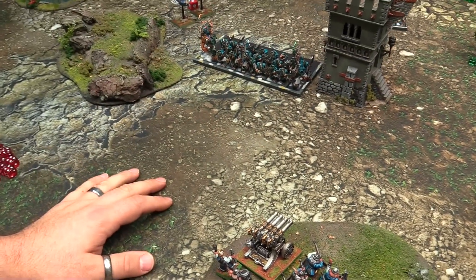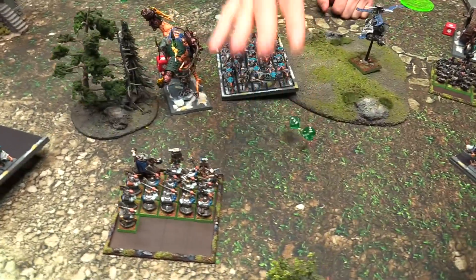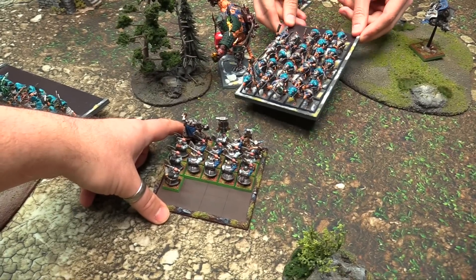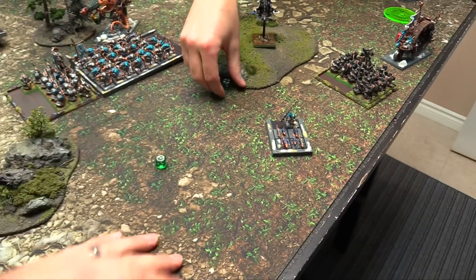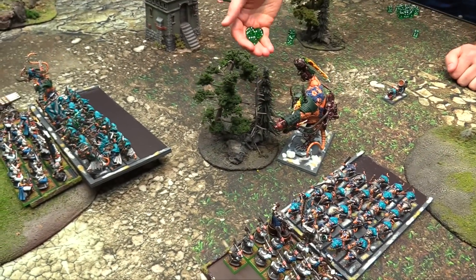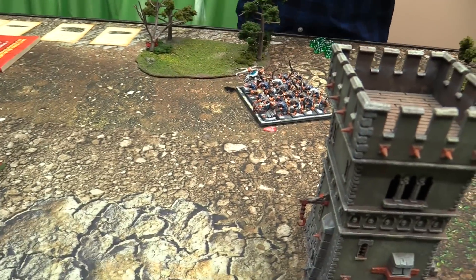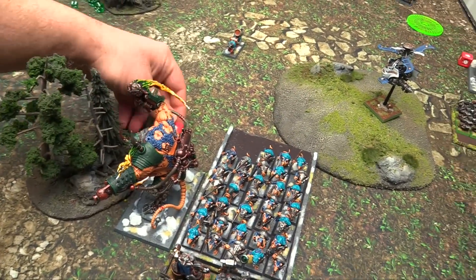Stormvermin charge goes in: wheeling as far as possible, aligning to the Thunderers. Both compulsory movers roll in - Hellpit going 16 forward. Magic phase: winning winds of magic. Rolling channels - Grey Seer gets one channel, Warlock Engineer uses two dice Warp Lightning on the damaged Gyrocopter. Goes off on nine total. Warlock Engineer uses three dice Scorch - goes off, both targets under the blast. Grey Seer uses one dice Warp Lightning on the one with one wound.